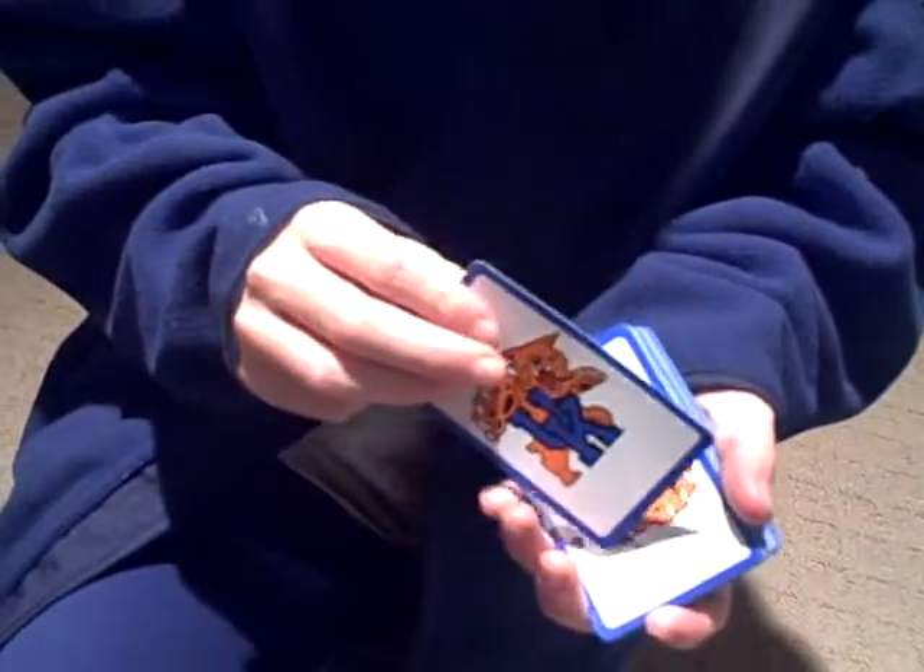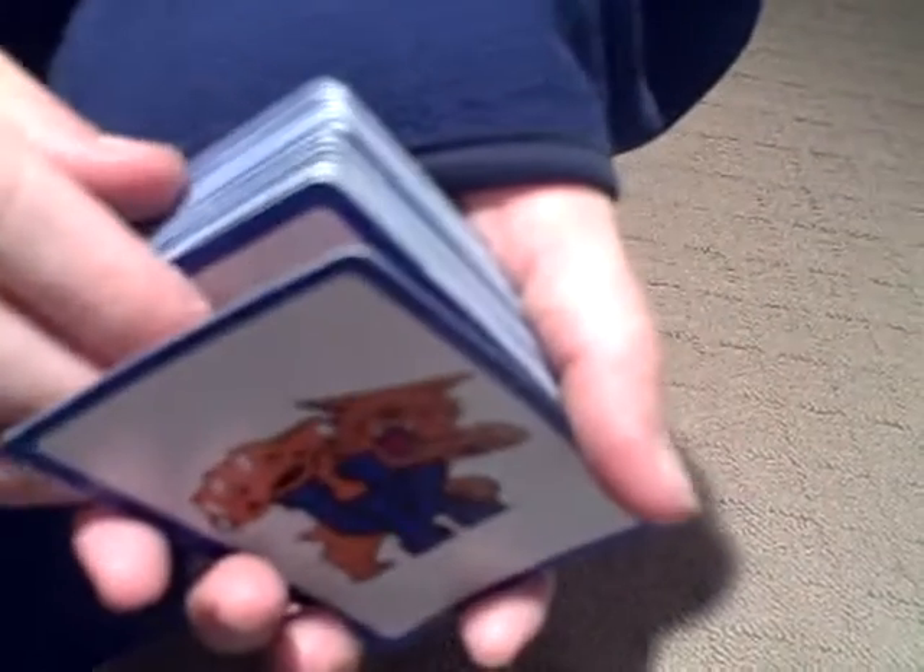That is just a distraction, so you have time to make a switch from that king of hearts to the queen, which is in your preset deck. Then you ask them which is on top — your king or your other king. But actually, it's the two queens. You can do this with any cards. I appreciate you watching my video.